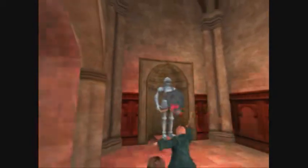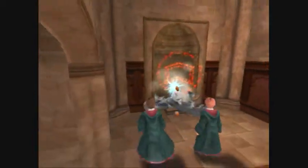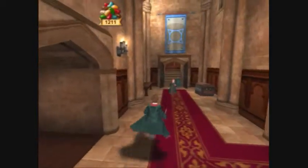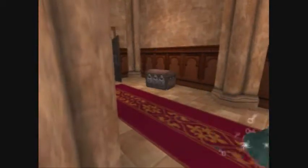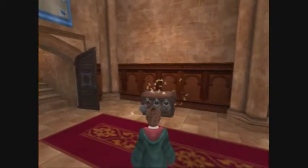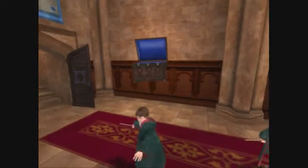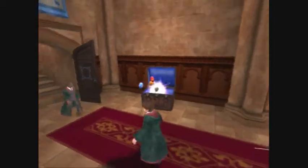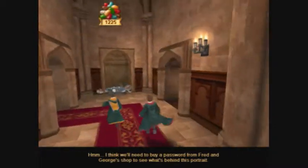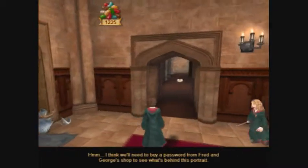Let's see how I hit this thing first. I thought they needed a lot of beads in there. Come over here. Let's see what's in this chest. It has three lives on it. There's a lot of stuff in there. There probably should be a lot of stuff. I think we'll need to buy a password from Fred and George's shop to see what's behind this portrait.